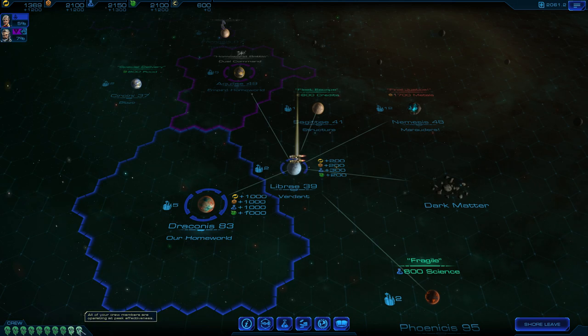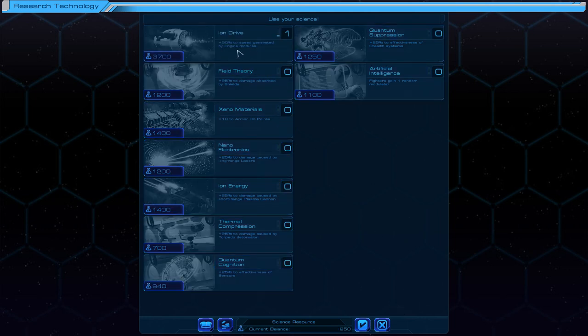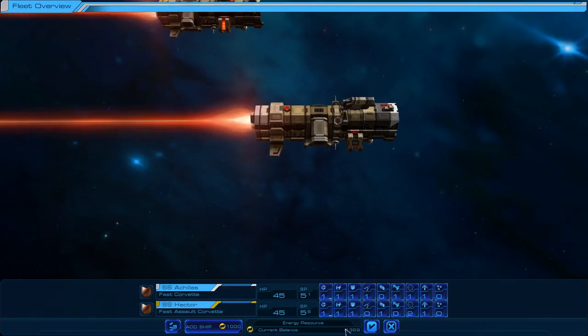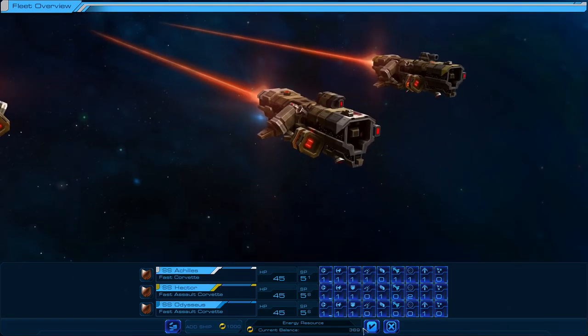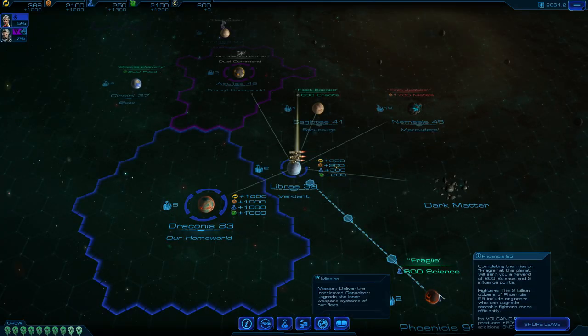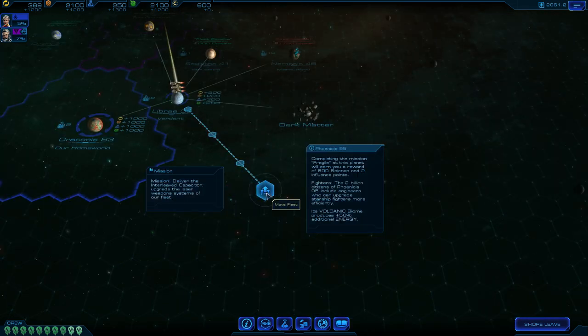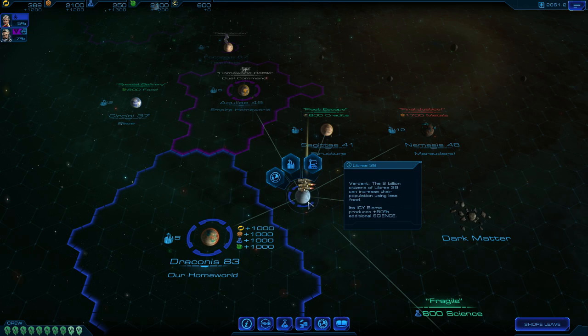I'm gonna head down here. Let's have a look at research first - probably better off to do your research early in the turn, before you fight. I've got 2,150 science. I'm just gonna start at the top - faster engines, that can't be bad. I've got 1,369 credits. I'm gonna add a shaft so I've now got three shafts. Down here to this one - fragile, 800 science, about two cities I've got. The volcanic biome produces 50% additional energy, so when I'm getting like 1,000 here I'm obviously gonna get 50% more. That's why I get 300 science from Libra 39 - because that was 50% science bonus.